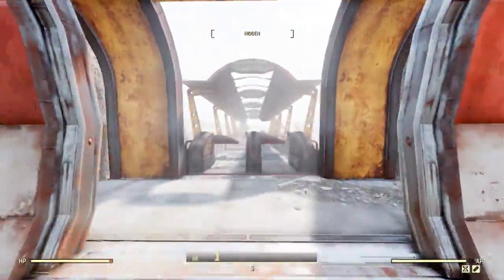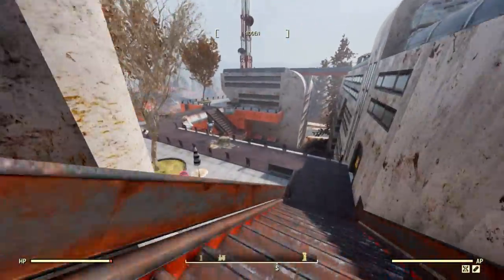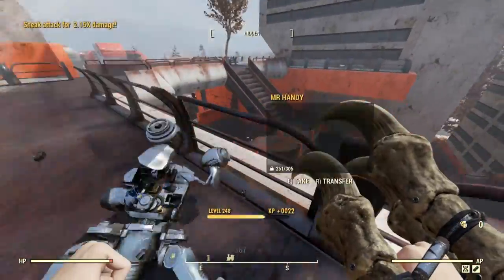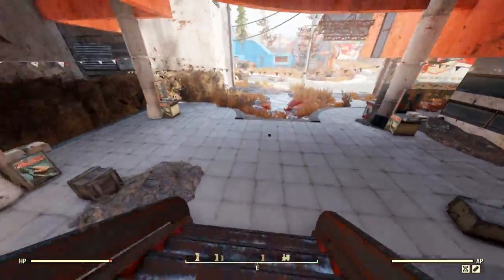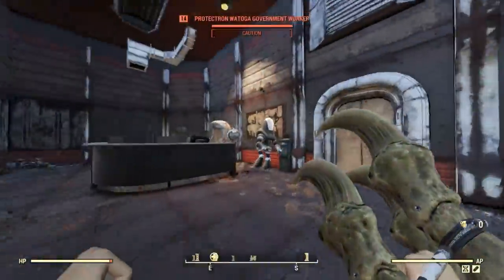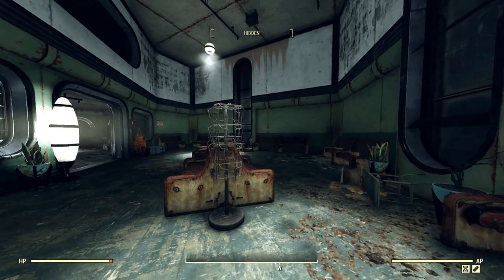Then back out and following the path, we're going to continue down these stairs. There will be a magazine spawn on this lower level on the terrace on top of this table. Now there are a few magazines inside of the buildings nearby, but for my route I only go into the emergency services building since it's close to the entrance and along our route. Once you get to the bottom of the stairs, head north towards the emergency services building and go up the elevator. The magazine spawn is in the waiting area of the lobby — it can spawn inside of the magazine rack here.